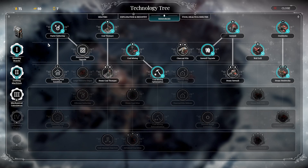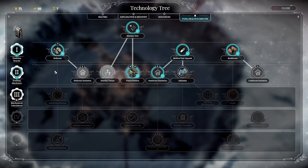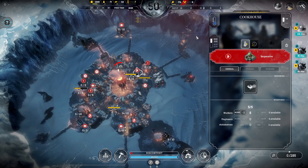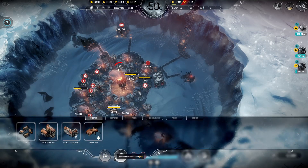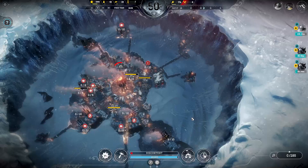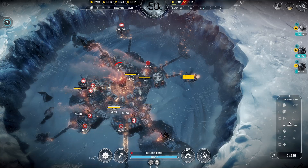We're not currently researching anything because I don't think any of these matter. Resource depot upgrades are good, and the infirmary upgrade is useful if people become gravely ill. There's also cookhouse insulation which isn't bad. The cookhouse is too cool to operate — I can just turn on the heater here. Research isn't happening right now and the wall drill is off.